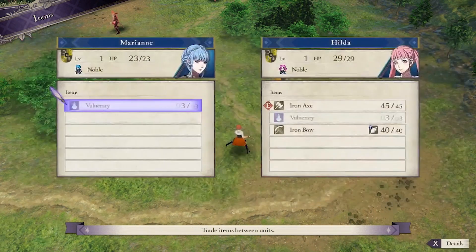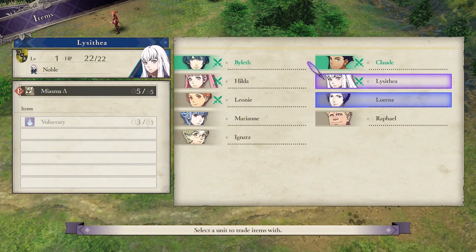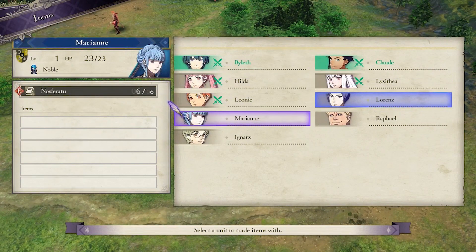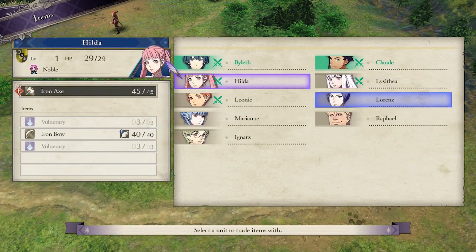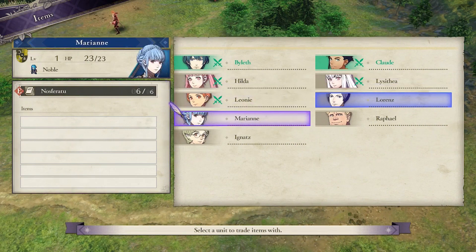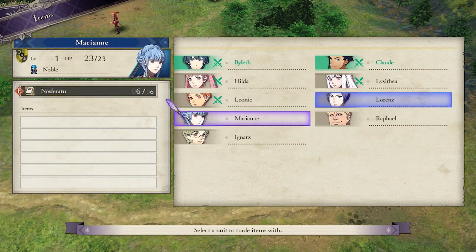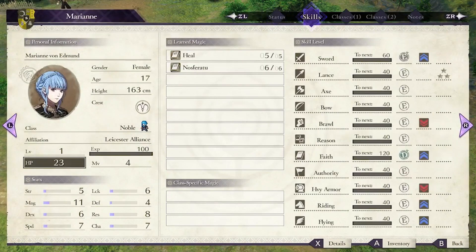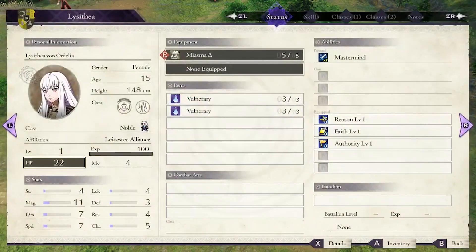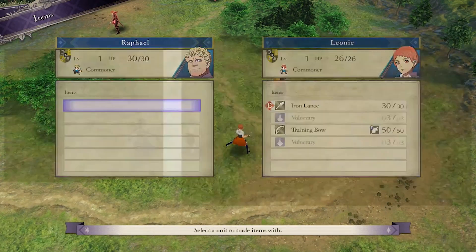Because I didn't bring Marianne, I don't have a healer, so I'll just use vulneraries on the team. You could swap Lysithia for Marianne to have a healer, but I value the chip damage Lysithia can do — her Miasma does significantly more damage than Marianne's Nosferatu, which is really weak at this point.